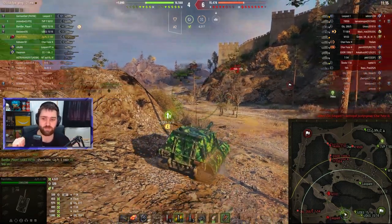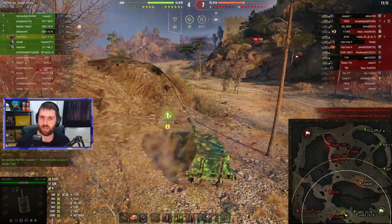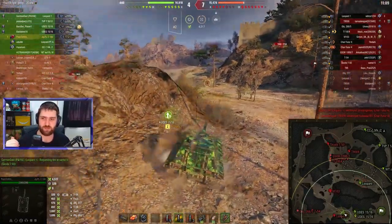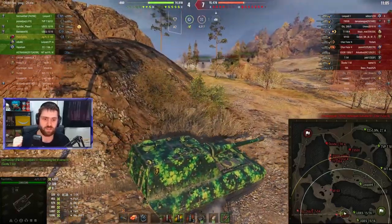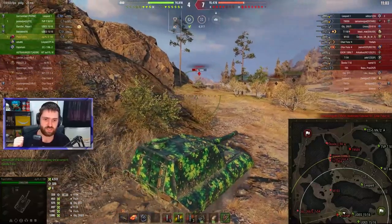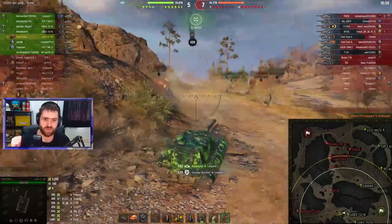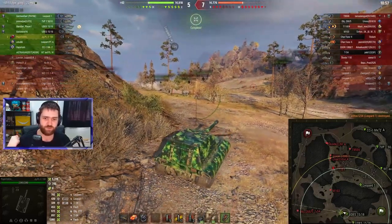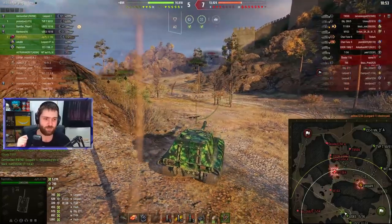Unless you angle — if you angle, you can bounce some stuff. It's more likely to bounce those lower-tier vehicles. So if you do see a Jagdpanzer E100 and you have high penetration gold rounds, you can shoot that superstructure. Going forwards against the Leopard 1 at 702 hit points and just clutching his face. Clean — oh my goodness. It didn't quite take off his head, but it was a kill.